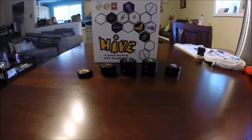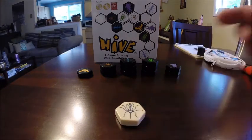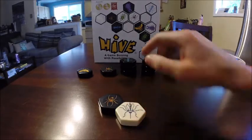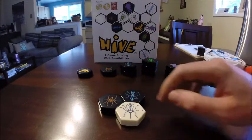Hive came out in 2001. Starting a number of years ago, the designer John Yanni started to develop new pieces to add to the game that changed the way the game is played. The first piece was the mosquito, which takes on the characteristics of any piece that's adjacent. If a mosquito was played like this, it can move like a spider. If it is touching pieces like this, it can move like a spider or an ant.